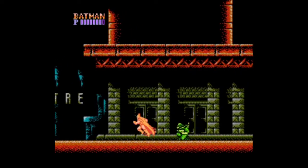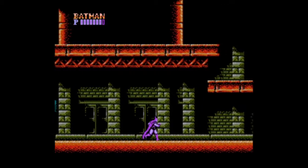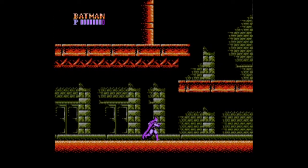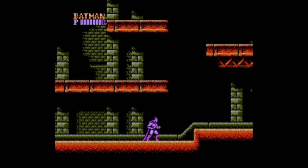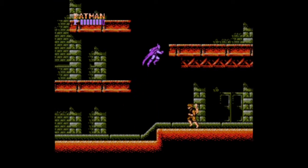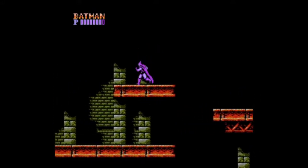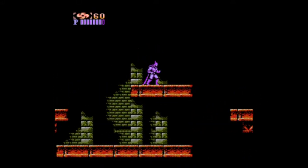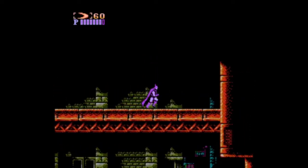I don't know what those little missile-looking things are. Up and attack and down attack don't change your attack. Select is pause. Start changes your button press. I can get up here. I have 60 of each — let's try them out, probably batarangs.